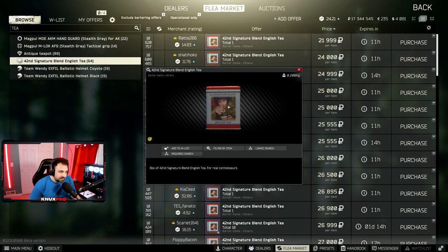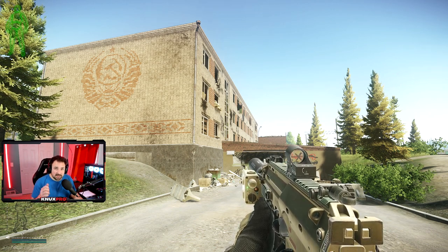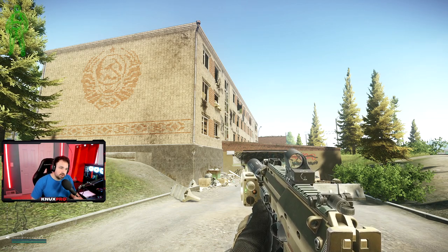First up is the 42nd Signature Blend English Tea. I usually find these throughout the wipe in duffel bags and hidden stashes, but if you want an almost guaranteed way to find this, you need to loot ration supply crates. There are two spots in the game with a lot of ration supply crates in one location. Remember, ration supply crates are good for finding not only the English tea but also Dr. Lupo's coffee beans, the sprats, and Devil Dog's mayo.